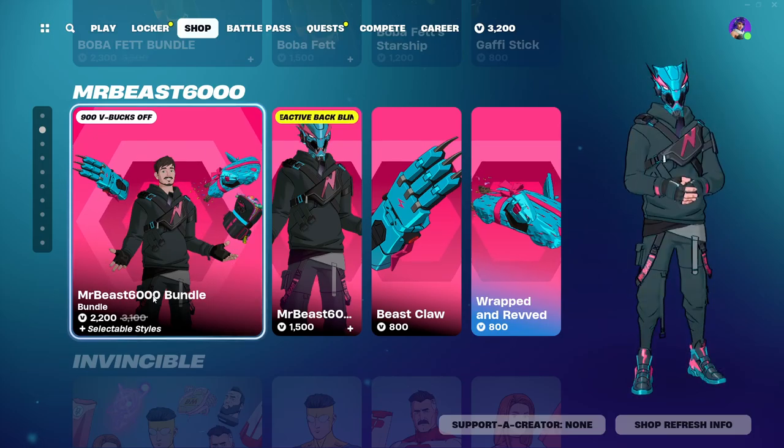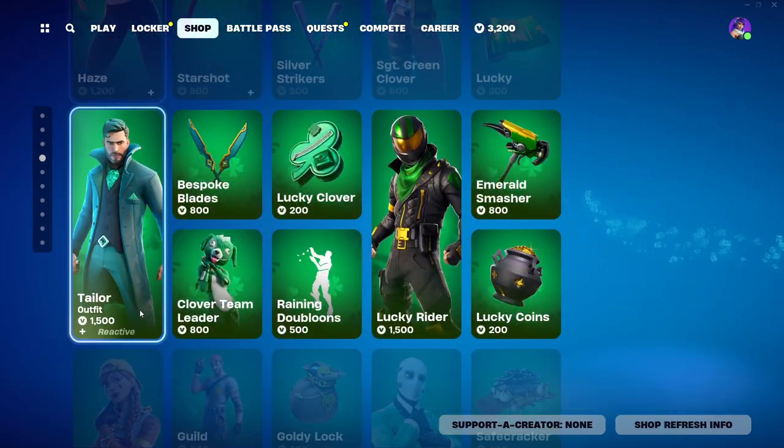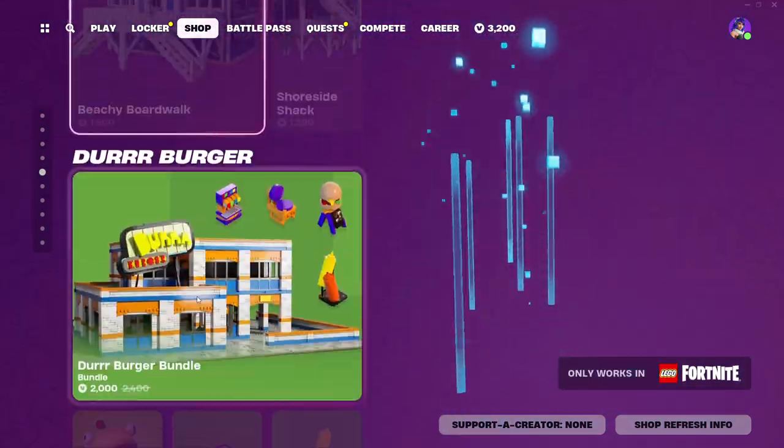Then we have Mr. V6000 still here, same with Invincible and Lucky Offers, same with all these Lego kits.